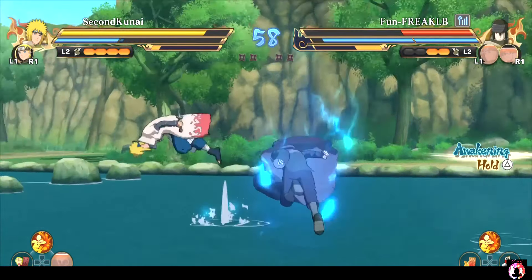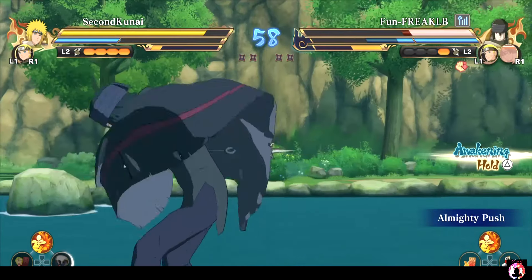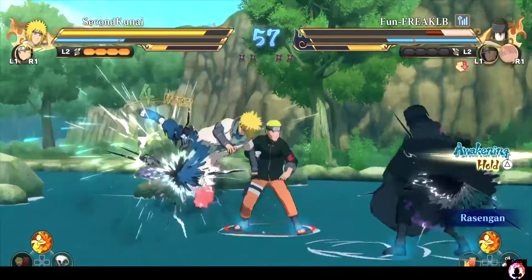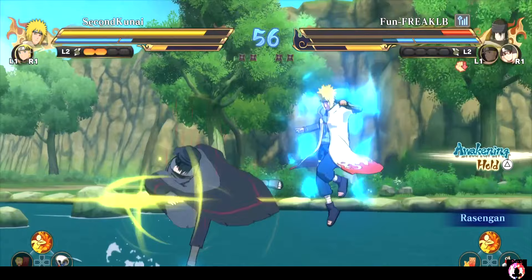Stay calm. Stay collected. It is annoying, but you really want to have a character that has at least one tag, because I literally use that tag to cancel almighty push, make him waste chakra, converted it into a grab, forcing him into one substitution. I just sub and mash here.